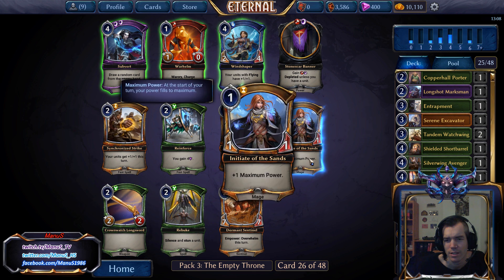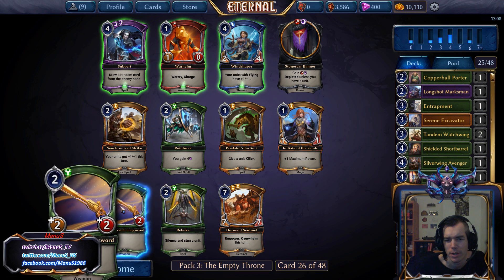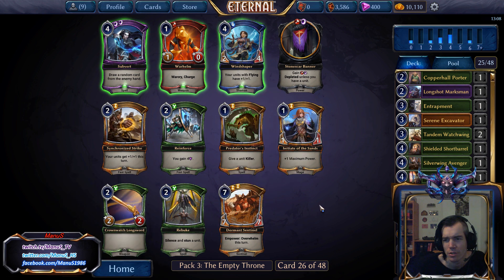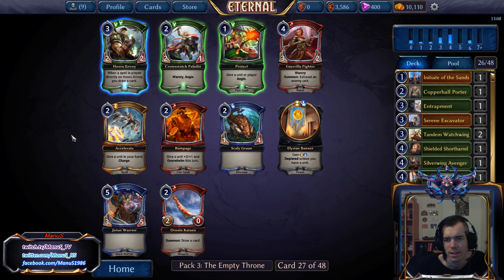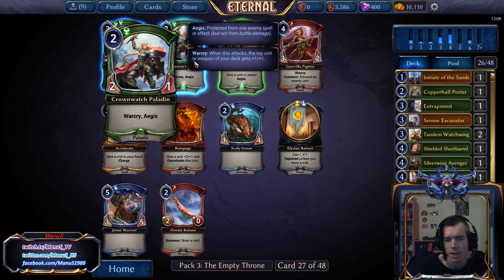We take the Avenger. Shield of Descent is probably better over Longsword, especially with our weak early game. Crownwatch is still decent — not great, but decent, and the pack is pretty weak.